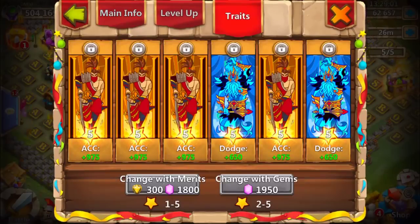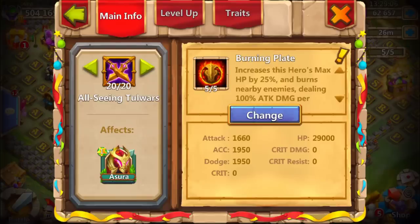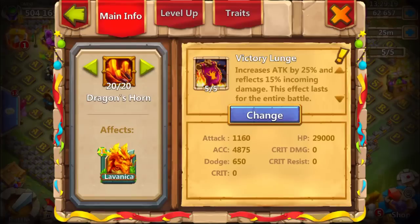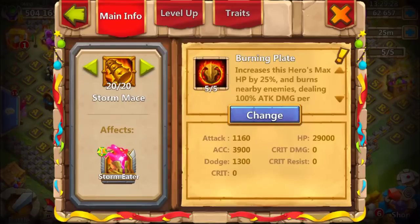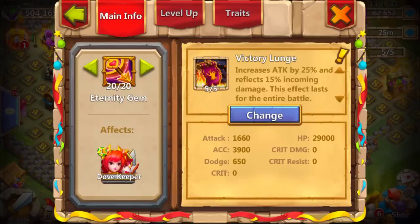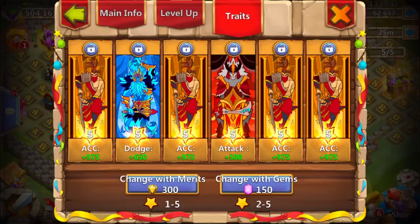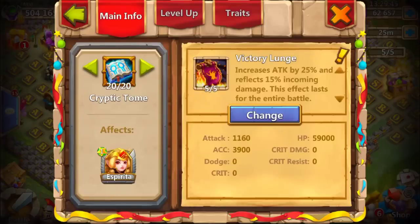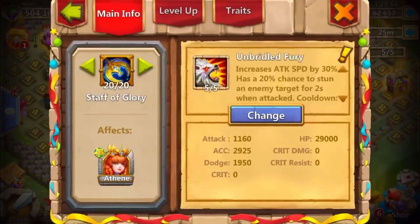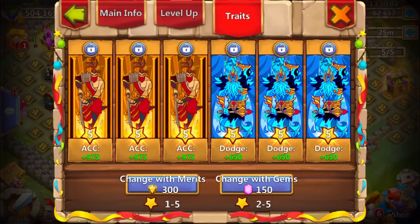Let's get to the armory. The Sirena has full accuracy and dodge. I have every enchant 5 out of 5 and every trait 5 out of 5. Burning Plate with dodge, accuracy, and one attack — pretty nice. Lavanica with Victor Launch, full accuracy, and one dodge is my favorite build at the moment. Stormita with Burning Plate, 4 accuracy, 2 dodge. The Serena with Forest Ward and dodge. Then the Dovekeeper with Victor Launch, 4 accuracy, 1 dodge, and 1 attack.